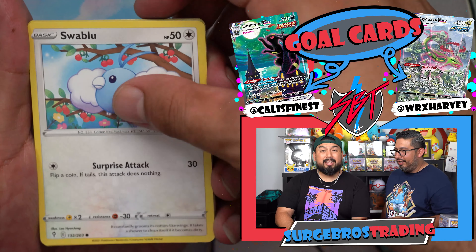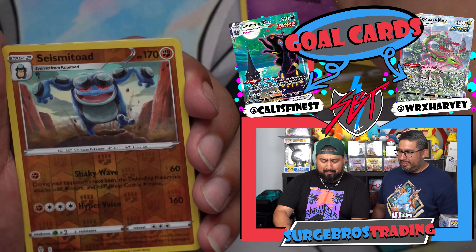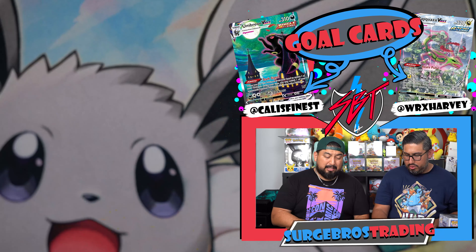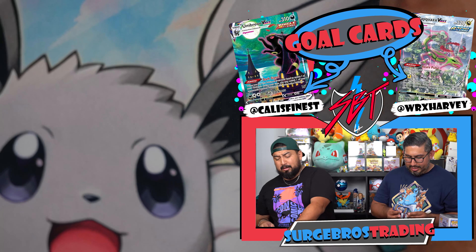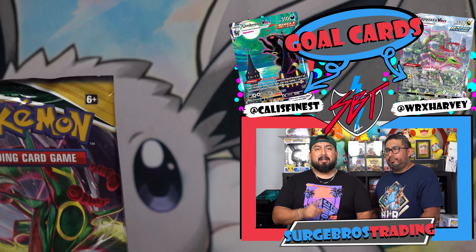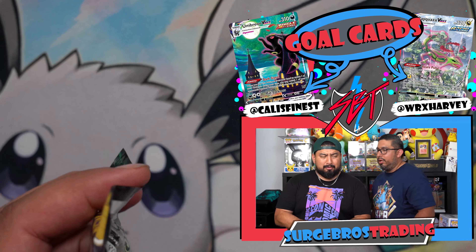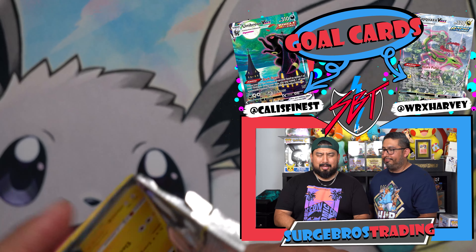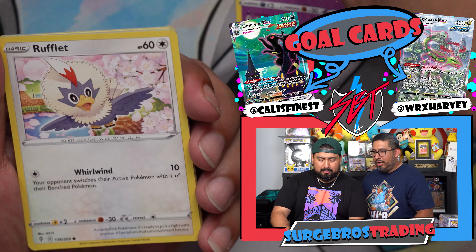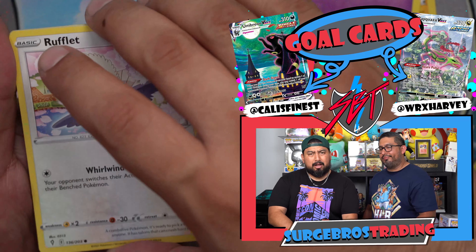If you guys are new and enjoying our content, smash that like button and subscribe. So far my ETB has been a little bit better than Harvey's. We're going for those alternate arts. Evolving Skies wasn't actually the first set with alternate arts — it was Battle Styles, then Chilling Reign, then Fusion Strike. Let us know if you guys have found any of the McDonald's packs.